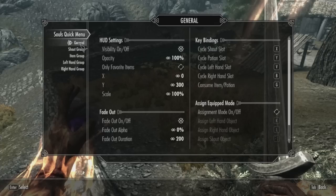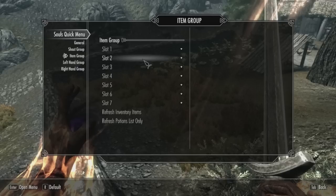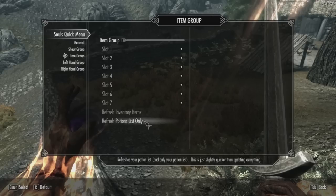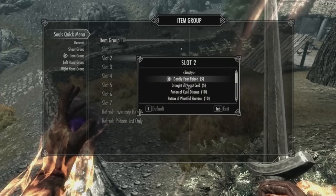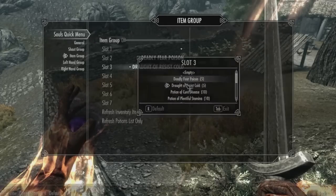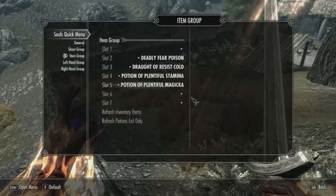Potions unfortunately don't have an equip slot, so you can't use assignment mode for that. As a small consolation, I've added a refresh potions list button here, which will refresh your items more quickly. Nobody reported any troubles with this list, so hopefully it'll be fine.